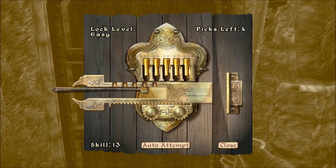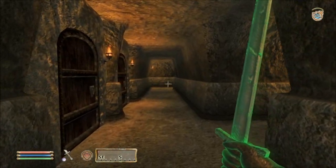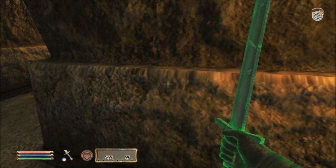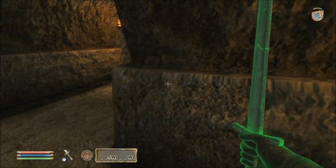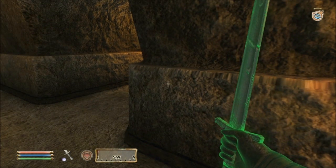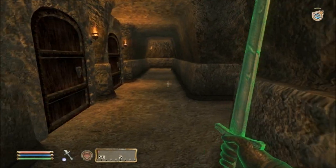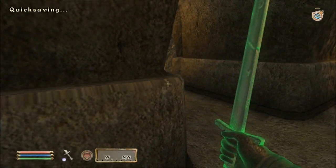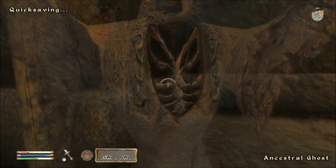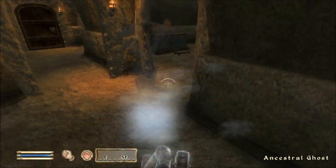Not as impressive as swinging axe traps and spike pits and such, but they're actually, in my opinion, rather more deadly. It's a ghost. And I'm still silenced, so I can't cast spells at it. Oh, no! What to do, what to do, what to do. Hello! Alright, quicksave and charge! You're actually a bit harder to kill than I thought.